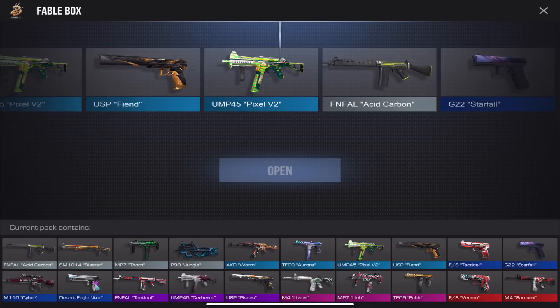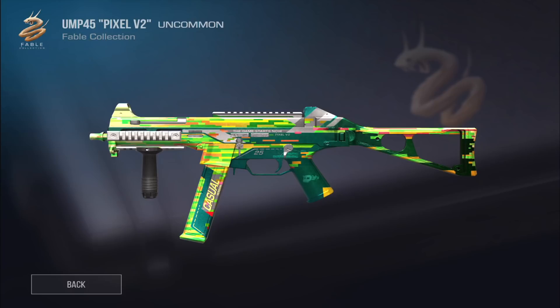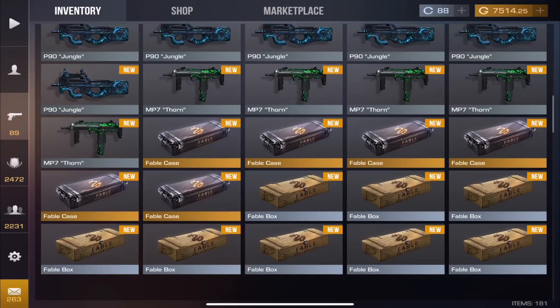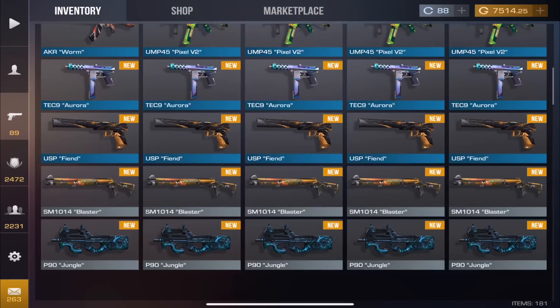Some of these uncommons are definitely beautiful. I still want at least the M4 Lizard and the Venom — I want one red. Let me at least get one red, whether it's a knife or a skin. We gotta keep going. I don't really get my hopes up for the boxes — you just have to expect a common or an uncommon. If I ever got even a purple out of these I'll be surprised.